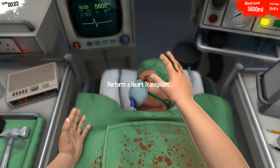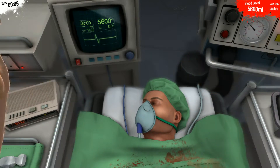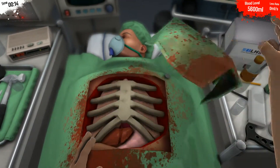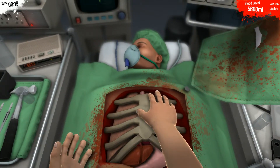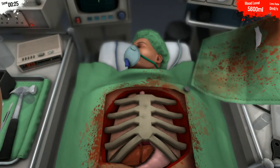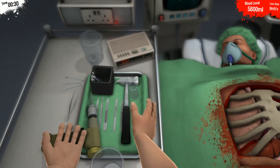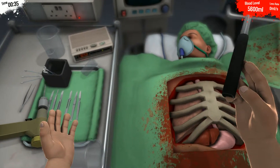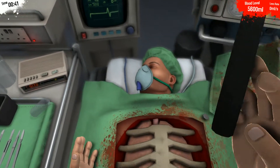Hi Bob. Are you okay? I'm certainly not. Maybe I've had a bit too much of the crazy juice. But let's see what needs to be done. Well, to get to your precious heart, we need to get through all of these ribs. So we need a tool to do that. How about a hammer? This just looks like a great tool. What do you think, Bob? You'll be fine.